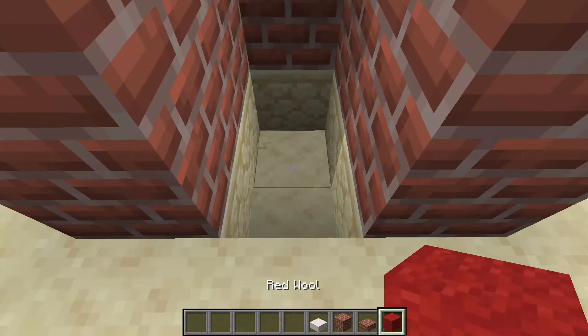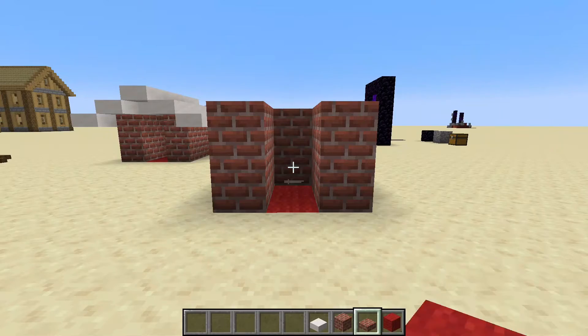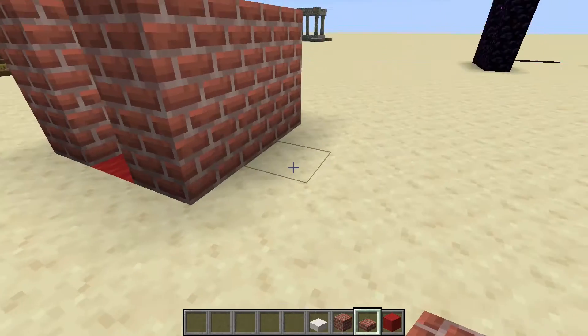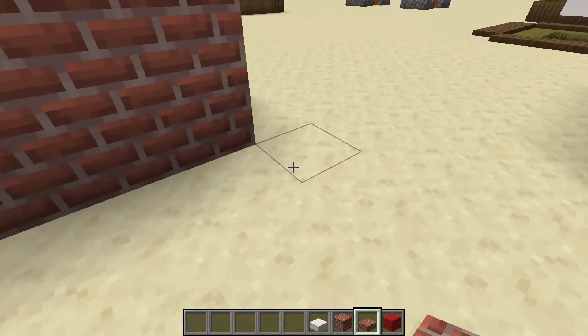Break the bottom blocks and replace them with red wool just like that. Finally, if you want to add some details, add some stone brick slabs on the corners.